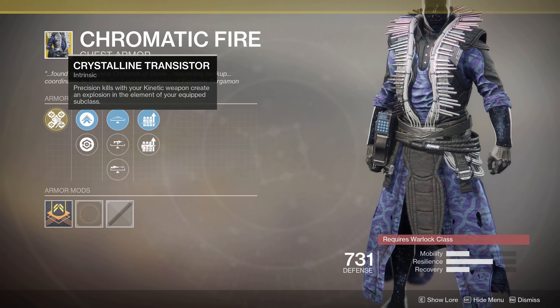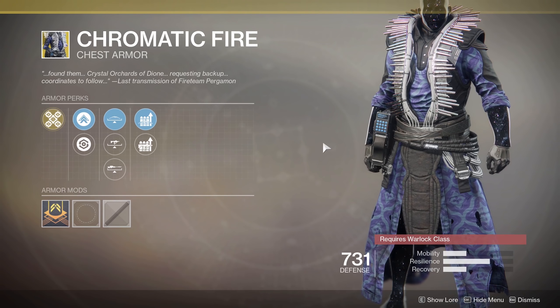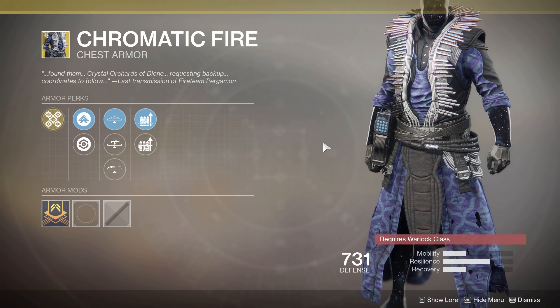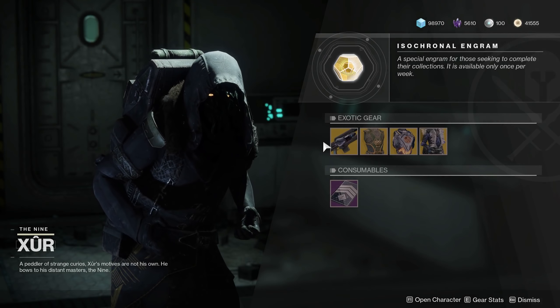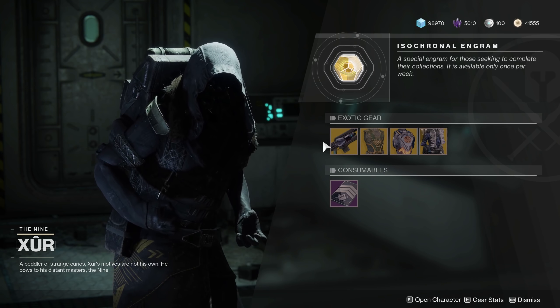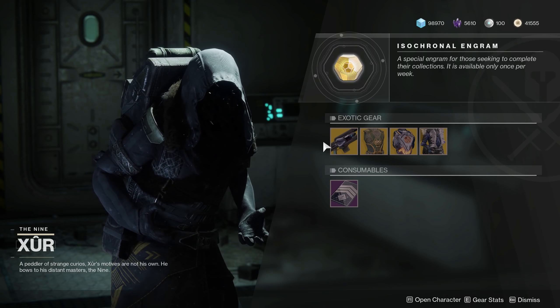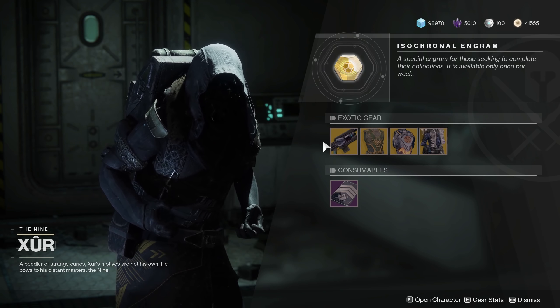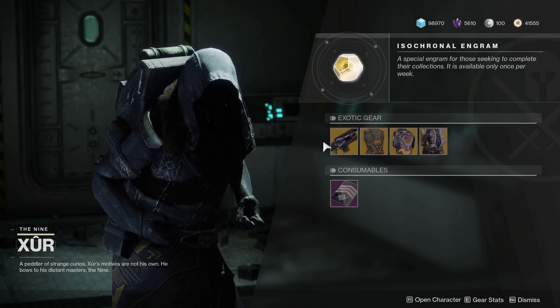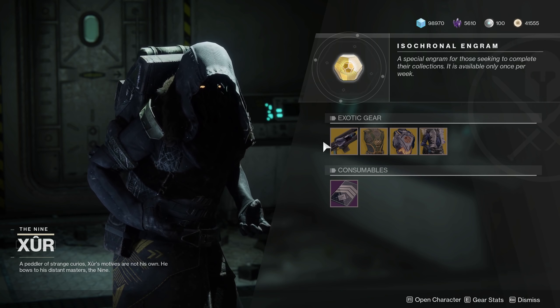Finally, we've got Chromatic Fire — a Forsaken exotic for Warlocks. Crystalline Transistor: precision kills with your kinetic weapon create an explosion in the element of your equipped subclass. So this allows any kinetic weapon to basically have the dragonfly effect, matching your subclass — void, solar, or arc explosion depending on your class. Basically adds fireworks to kinetic weapons. Some people have toyed with this alongside Ace of Spades for almost a double explosion, which is fun. I haven't seen it be a game changer, but maybe a sniper headshot in PvP could get a collateral kill. If you're mowing down lots of small enemies and getting explosions every time, could be beneficial.